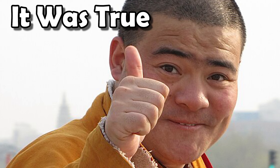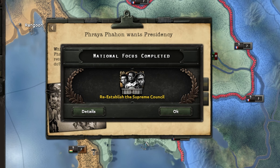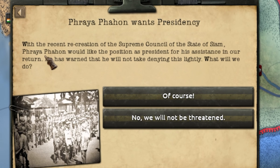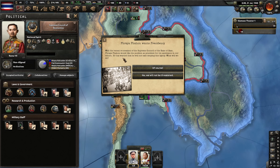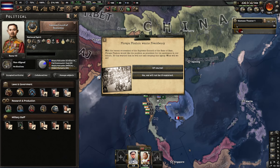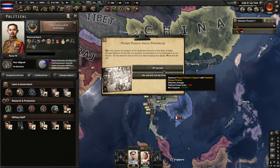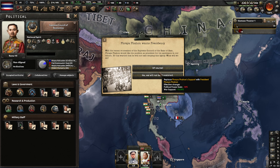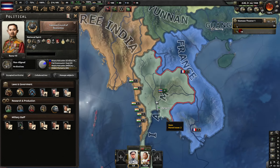We've got an event: Phraya Pahon wants the presidency. With the recent recreation of the supreme council, he'd like the position as president for his assistance in our return. He warns he won't take a denial lightly. Since we've only just built up and don't want a civil war, I'll say yes - it costs 10 political power but I'm earning 2.2 per day, so that's fine.